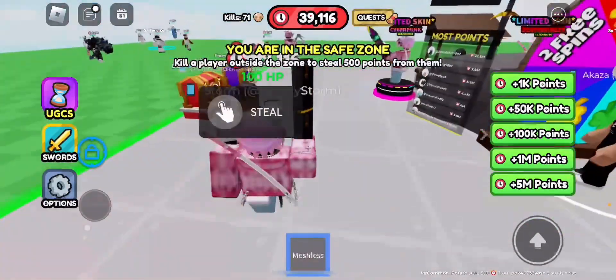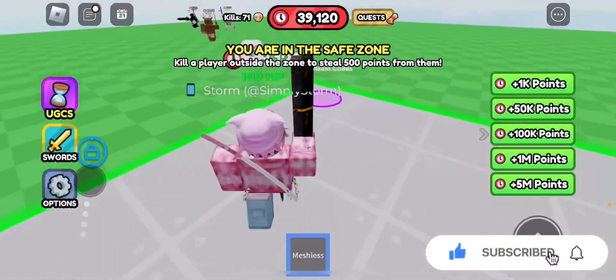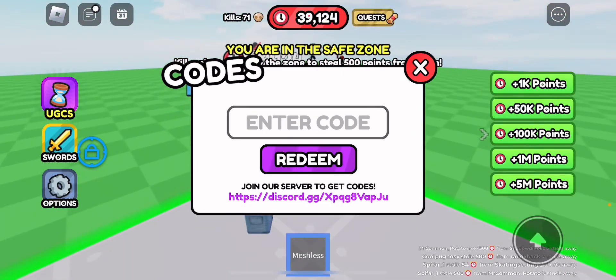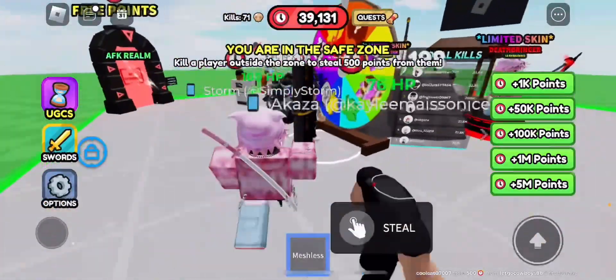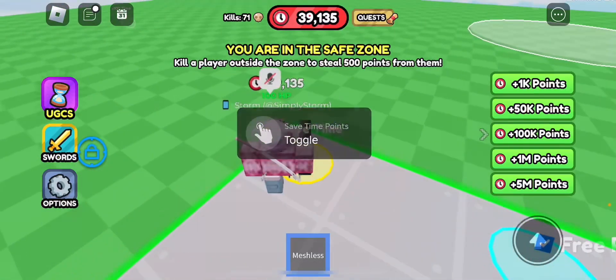You need to get a little under a couple million points — still a million though. You can get them by completing quests, finding little bubbles around the map, entering codes they might give out, getting points from being AFK in the AFK realm, or you can also purchase them.